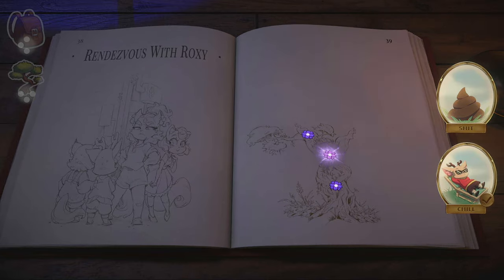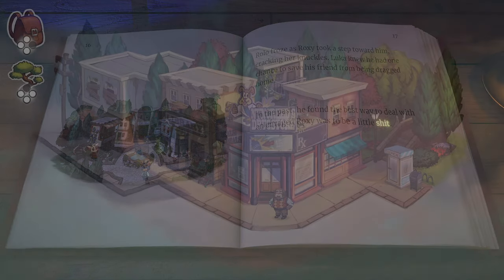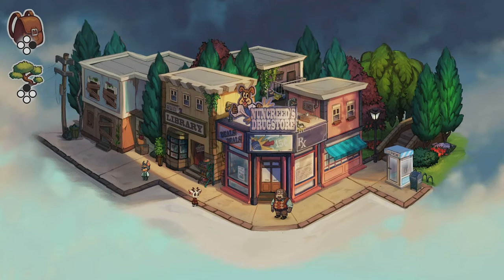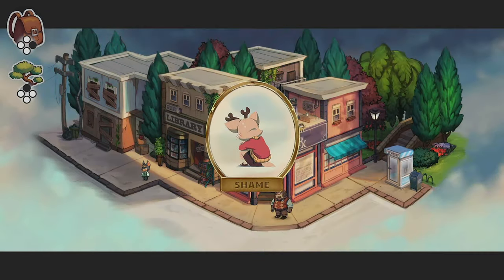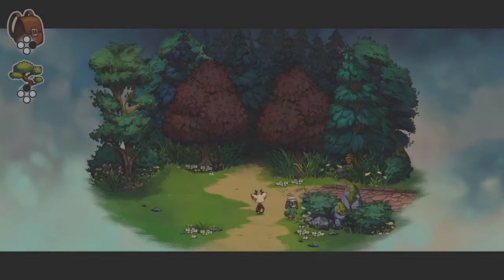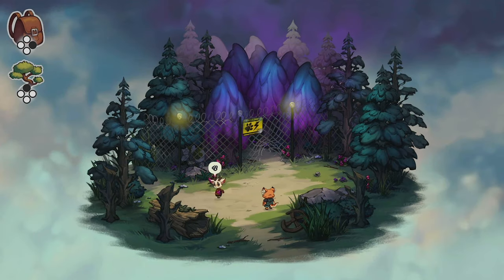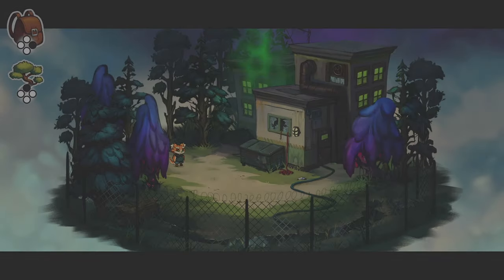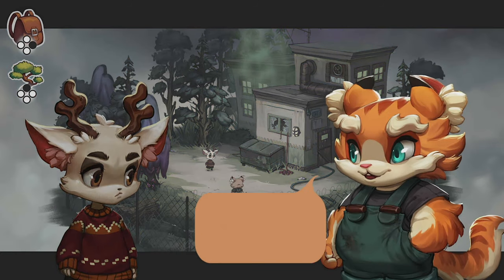Go back to the rendezvous with Roxy turning point and choose the Shit charm that you just acquired. Walk to Mr. Nancreed, pass him, and receive the Shame charm. Go east and north. Once again throw fruit to break the lights. Go through the hole in the fence again. You will get the Rumble charm and finish chapter 2.